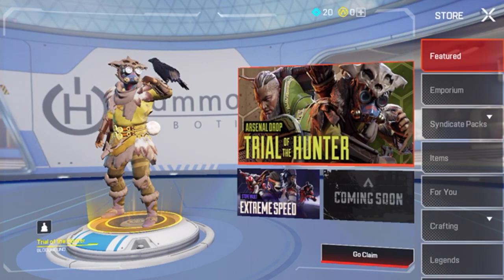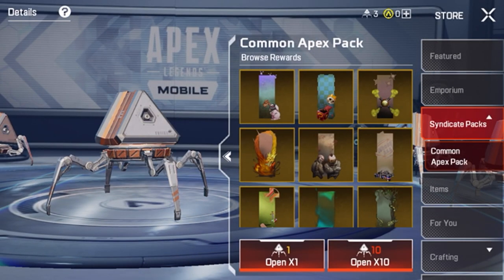Then it will bring up this section here where you want to click on Syndicate Packs down the right hand side — that's what's going to be the packs in Apex Legends Mobile.